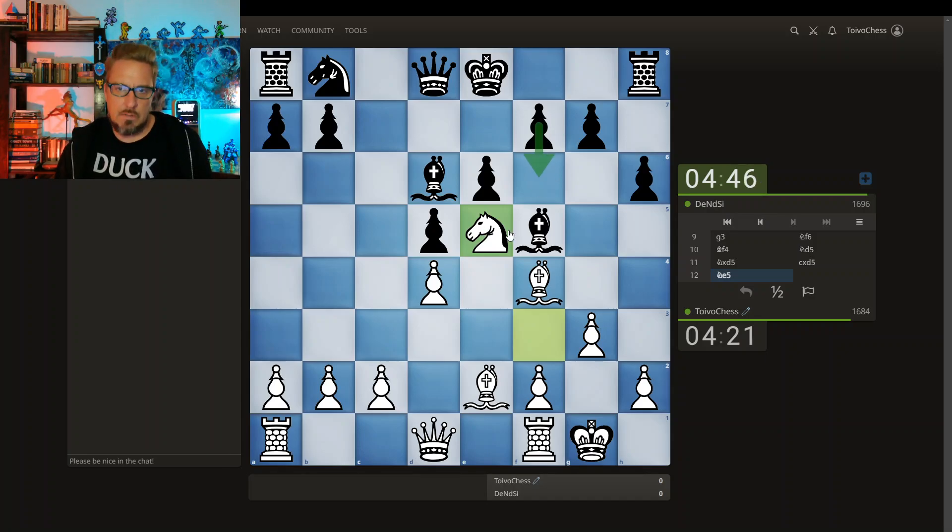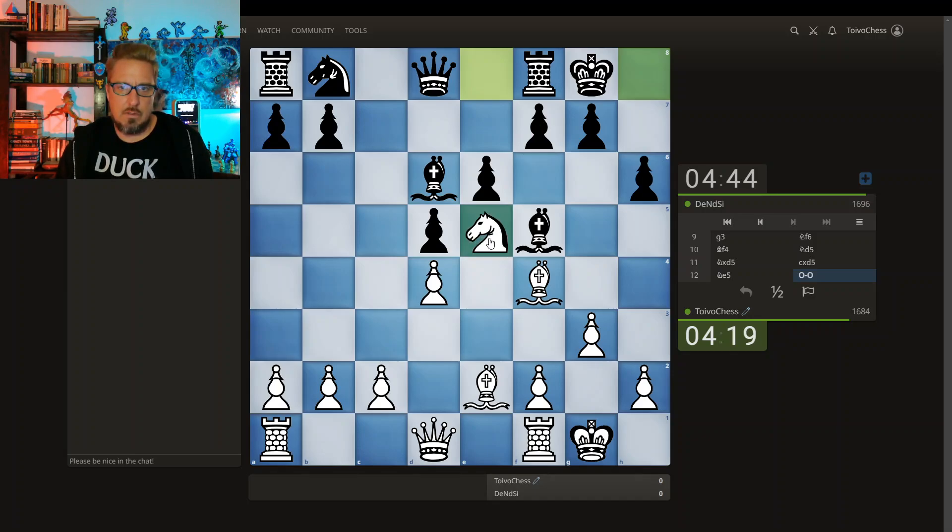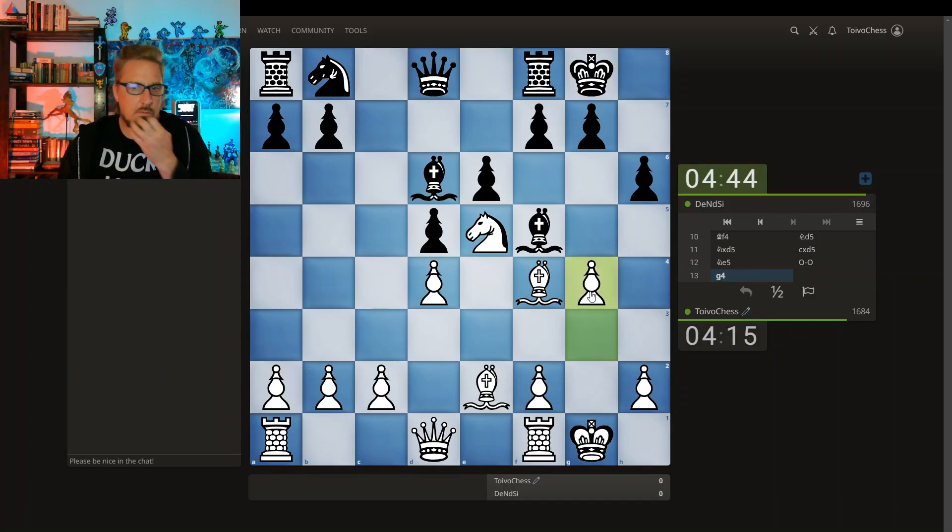Knight's coming in, but the knight can be kicked. I don't really know what the knight's doing here. This is just a bluff. It does support this, though. Just throwing my kingside pawns out there on my enemy's kingside.